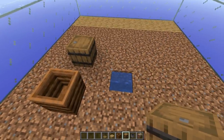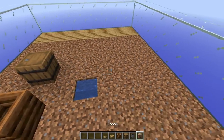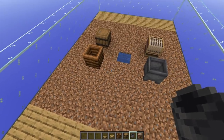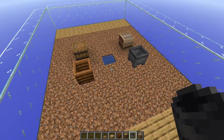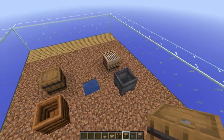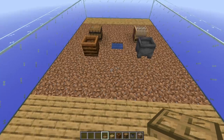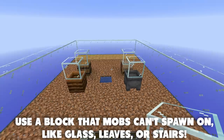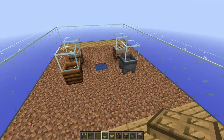Now place your workstations somewhat diagonal from the water source, but not at a perfectly 45-degree angle. You'll want four workstations, and one of them must be a composter — this gives you a farmer who will harvest the crops and supply food to the other villagers. You could do two farmers and two fishermen, or a farmer and three leatherworkers; the professions don't matter much. After placing the workstations, put a block on top of each one to prevent mob spawning and stop villagers from jumping up and trampling your crops.